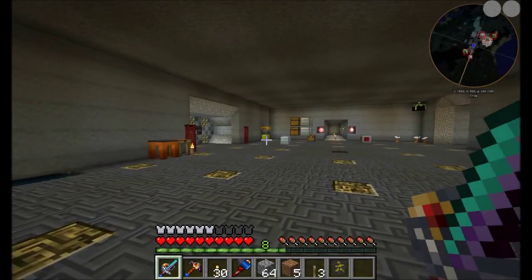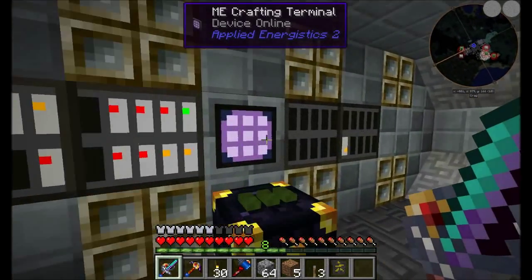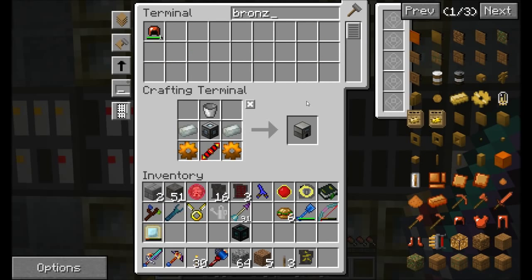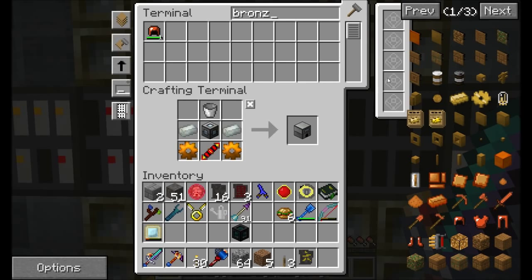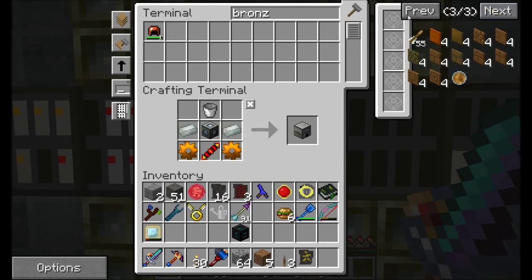Before I can actually craft this thing that I'm trying to make, I probably need some bronze. Let's see - bronze ingot. Where is the bronze ingot that I can craft?